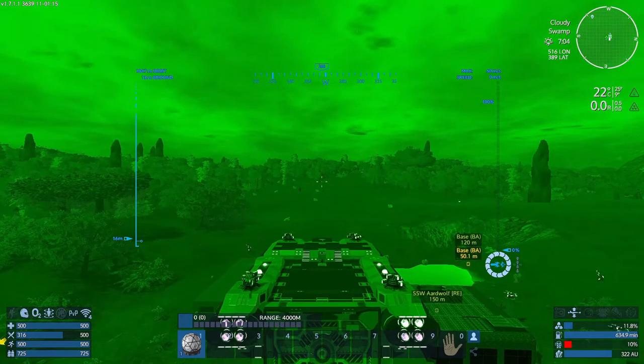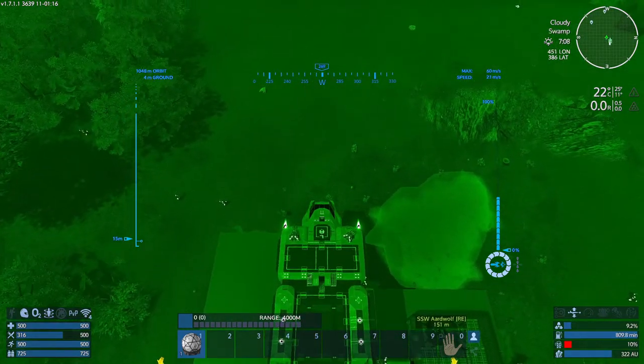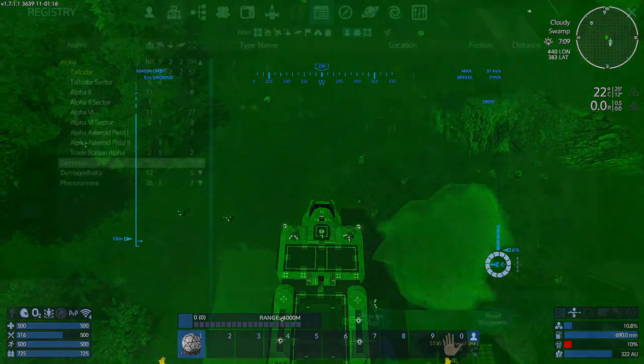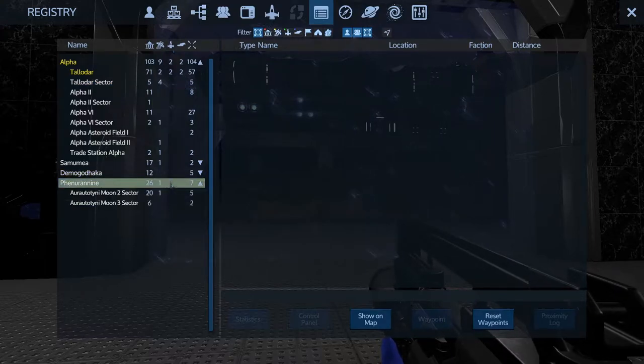Let's get some night vision going. There we go. I need to make my landing pad a little bigger. Now usually you have to discover the POIs on a planet or in a sector to be able to have them appear on the list here.